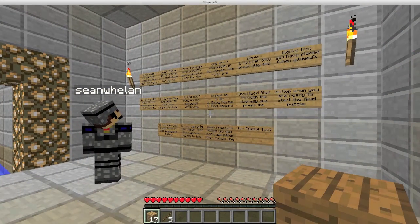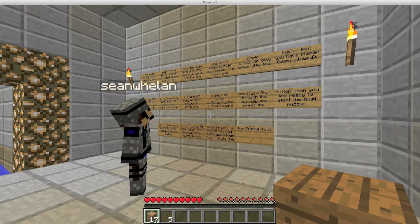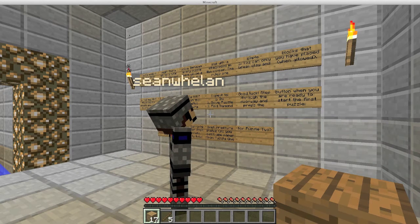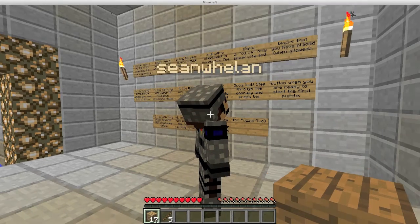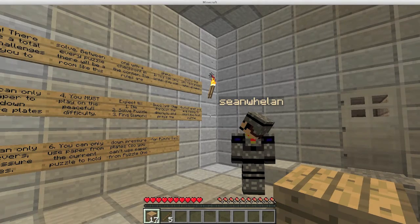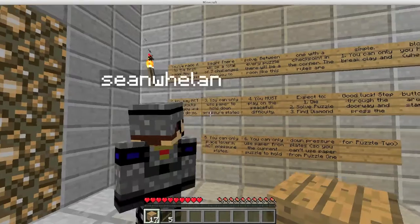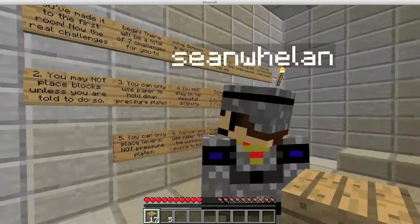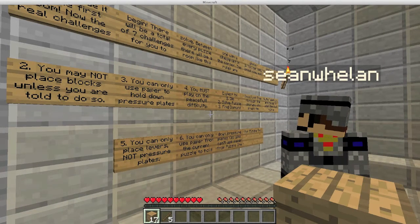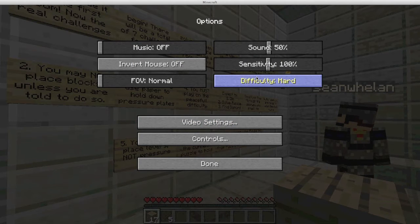There will be a total of seven challenges for you to solve. Between every puzzle there will be a room like this, with a checkpoint in the corner. The rules are simple: one, you can only break clay and blocks that you have placed when allowed. You may not place blocks unless told to do so. You can only use paper to hold down pressure plates. Step to die, solve puzzle, find diamond. Good luck.